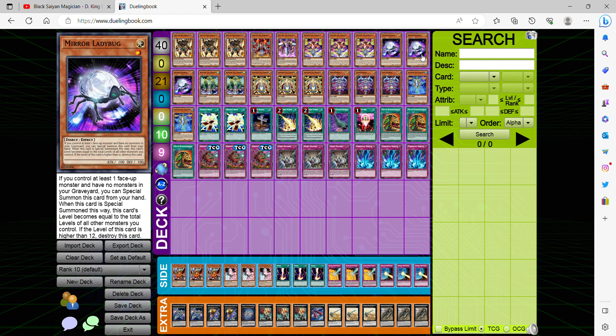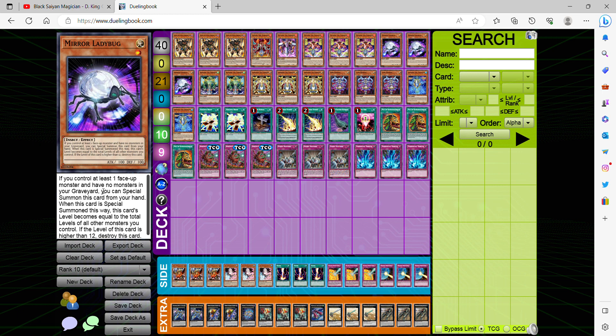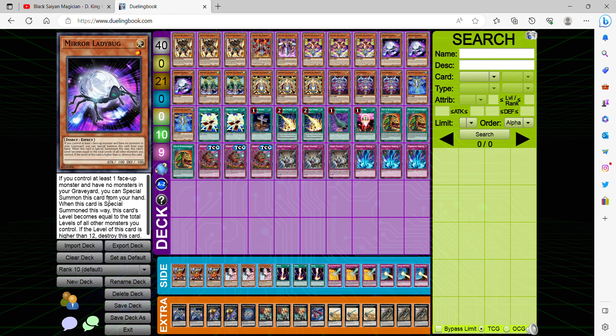In order to summon it, you gotta control at least one face-up monster and have no monsters in the graveyard. But the best part is when this card is special summoned this way, its level becomes equal to the total level of all the monsters you control. So if you control a face-up monster and have no monsters in the graveyard, you literally special summon this card for free. The downside is that if you have monsters in the graveyard, this card is essentially a brick. But with this deck it doesn't really matter because you want to go for the OTK as quickly as possible — this enables the OTK and ensures you have more resources.